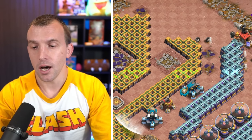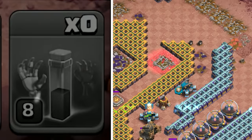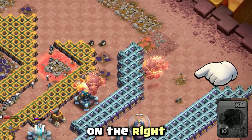Over to the right of the base. Place your skeleton spell on top of the eagle artillery. Two rocket balloons by the builder hall, and two by the Tesla on the right.